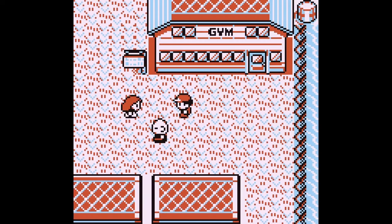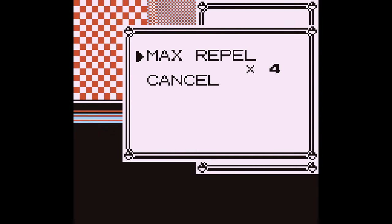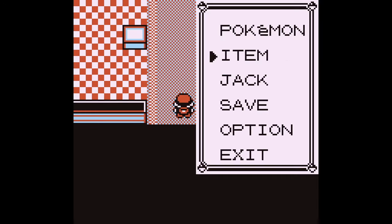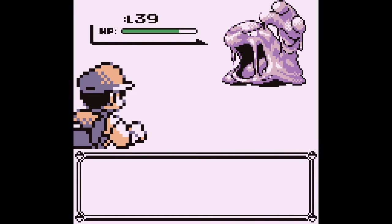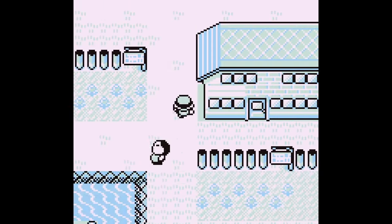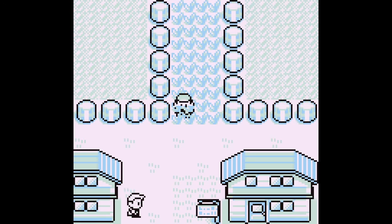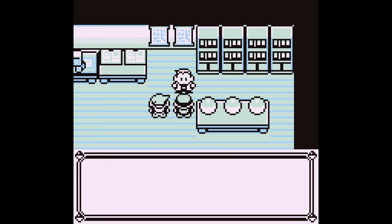I have no Pokémon in my team so I have no idea if this is going to work or not. As soon as we get into a battle that's essentially game over without any additional cheating. It looks like we're not going to be able to get the Secret Key. Okay, let's get my starter Pokémon. John — I love it.